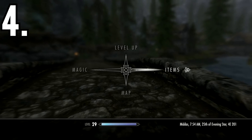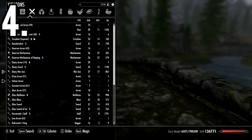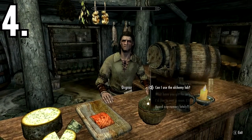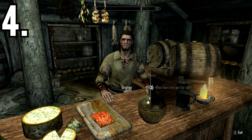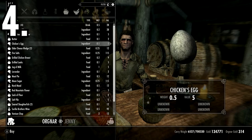At the number 4 spot we have SkyUI. This mod changes the user interface for your spells, inventory, and other menus in the game to a pretty sleek and clean looking UI. To use this mod you also need to install SKSE, which stands for Skyrim Script Extender. You can find this on Steam for free and it is needed for every other mod that is installed on Skyrim.